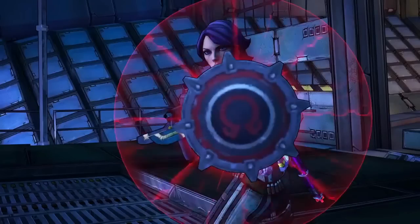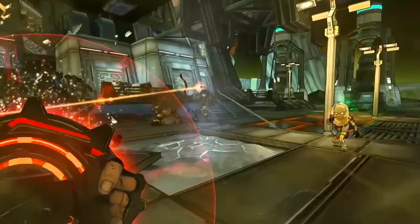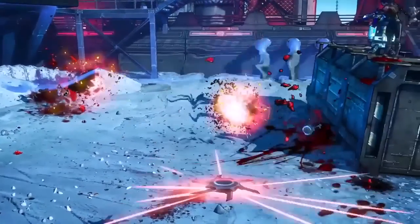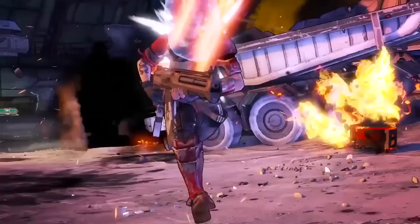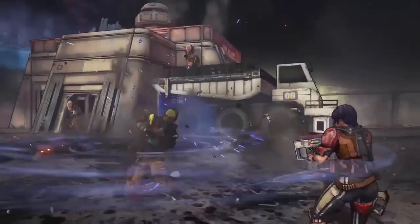Athena's special ability is an aegis shield — when you activate it, it pulls up a shield that blocks basically all incoming damage, absorbs it, and then at the end you throw it back at enemies. The more damage it absorbs, the more damage it deals back, and you come out without a scratch on you.